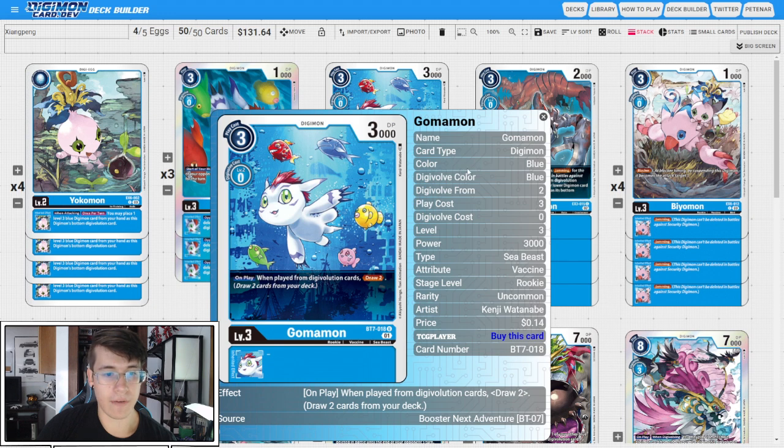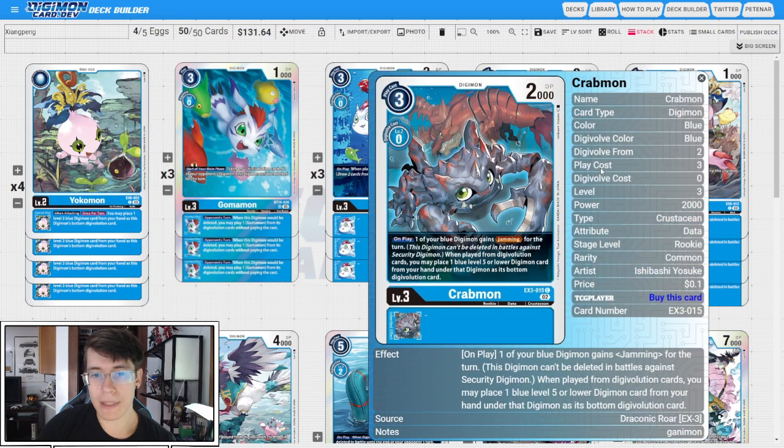Then we have three copies of BT7 Gomomon: on play when played from Digivolution cards, draw two. This can wind up being a generic draw two if you need to dig for pieces, which feels really great in this deck. Then we have four copies of EX3 Crabmon: on play, one of your blue Digimon gets Jamming for the turn, and when played from Digivolution cards, you can place a blue level five or lower Digimon card from your hand under that Digimon as its bottom Digivolution card. This is going to be really handy for fixing the Inheritables underneath our stack and making sure we can get lots of checks in, and just getting Jamming is really strong in this deck.